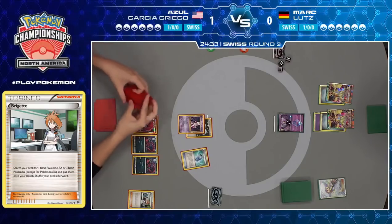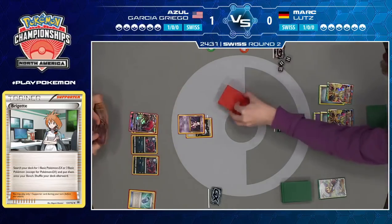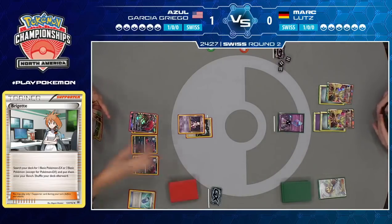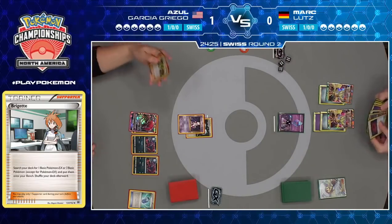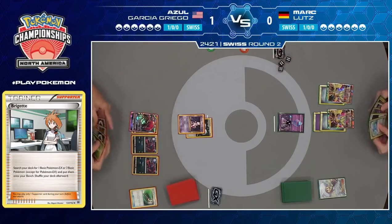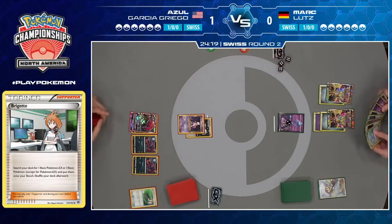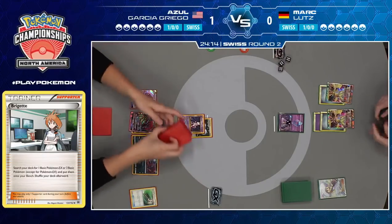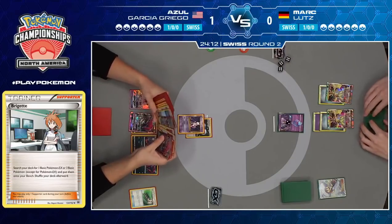Let's take a look at the supporter spread: three Guzma, two N, two Cynthia, four Sycamore. I could see not wanting to Sycamore away a hand that big, but looks like a lot of energy, a Max Potion, B-Strings — not where you want to be. Maybe an Inkay in hand, not a whole lot of action. Whereas Azul, getting a pretty solid turn here — Zoroark in play, actually going to Wonder Tag for Guzma and start to pressure those Ultra Necrozma on the bench. Very strong start from Azul.